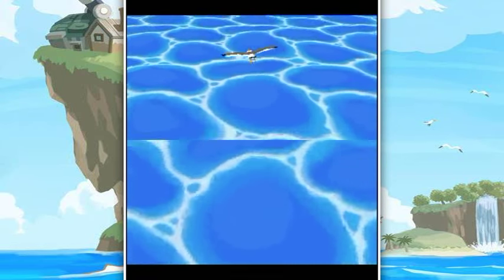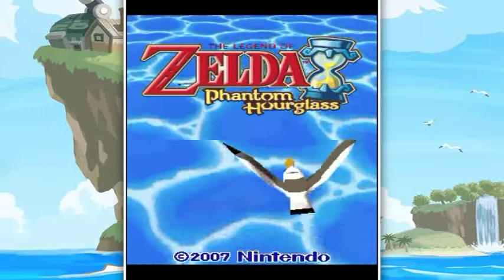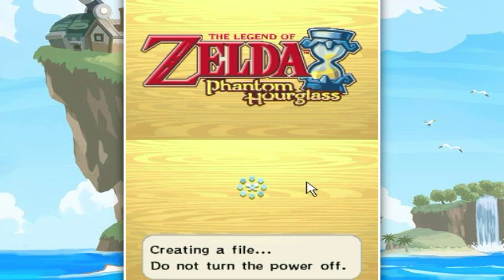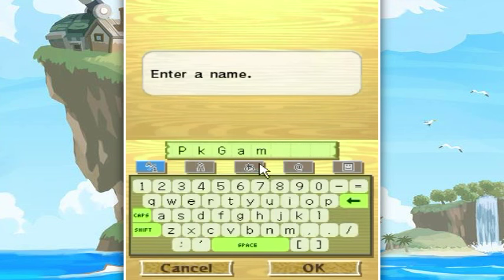Hello everyone and welcome to my walkthrough of The Legend of Zelda Phantom Hourglass on the Nintendo DS. Because I took so long to start this thing, let's just get it going right now. So it's going to create a new save file for me — shiny and bright and clean and awesome. New game, and they're going to ask me my name. My name is PKGam, but for the sake of the walkthrough, it's Link, because it'll change the dialogue in the game to refer to your character as Link, which is the character's name — and thus Link is Link.